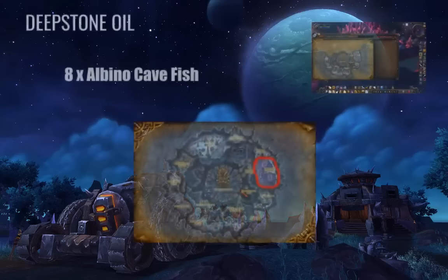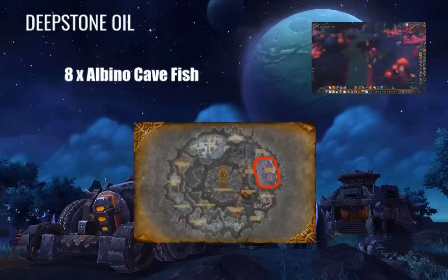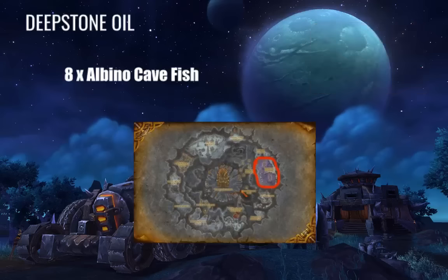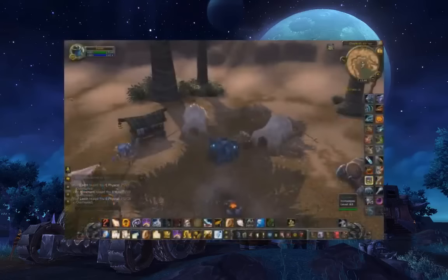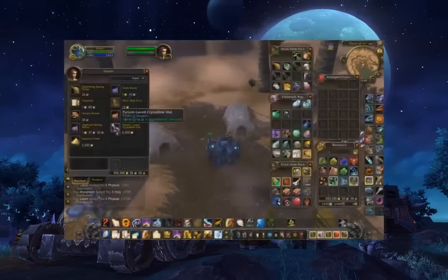For the final crafted material, Deep Stone Oil, you need 8 Albino Cavefish, which can be located in Deepholm. I have a fishing route there that I normally take to get the Albino Cavefish, and it only takes one fish to create one Deep Stone Oil, so this mat is relatively simple. After you've finished farming all your mats, head back to Uldum and find the innkeeper in the top left of the map — they'll be right on the flight path so you can simply fly there to get your final vendor mat.